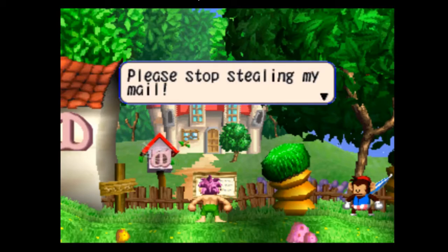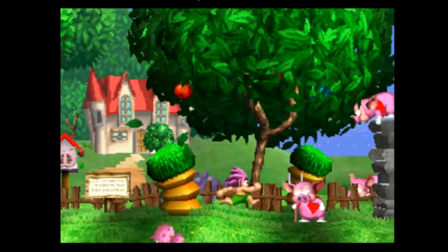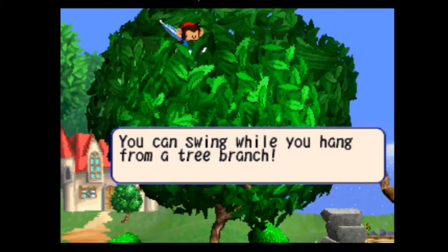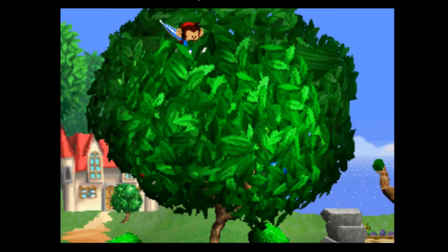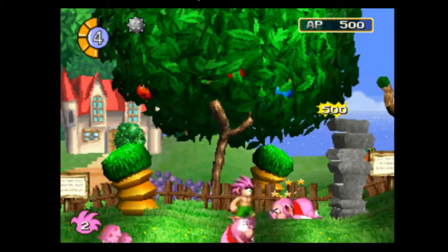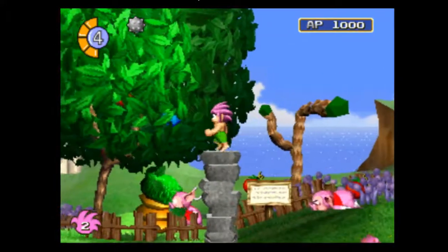Let's read this sign. You can grab enemies by jumping on them — press jump and X again to throw. I think it's actually cross. Grab on the ledges. Pretty basic stuff.